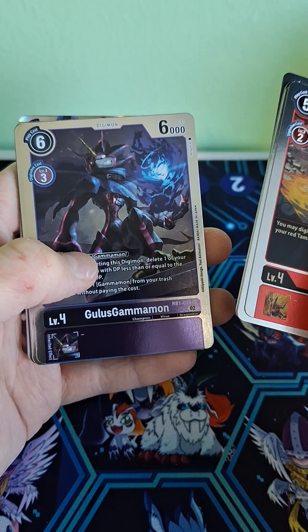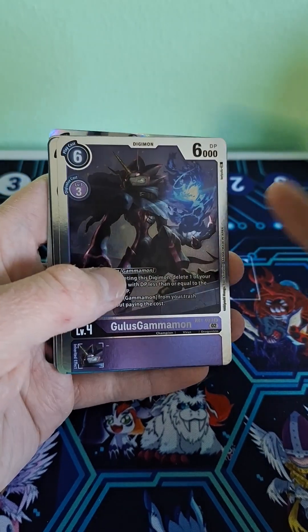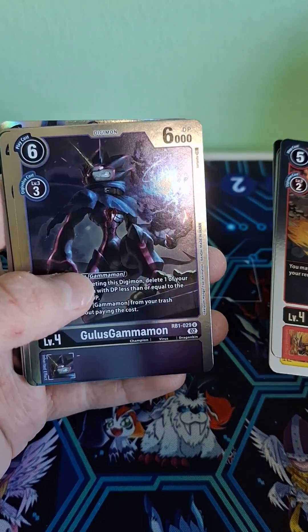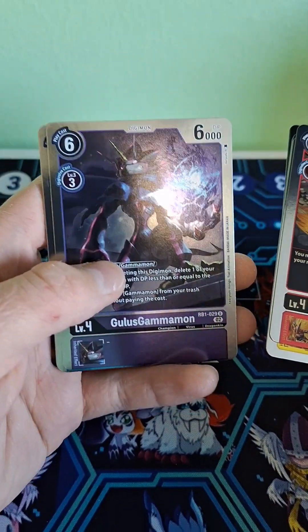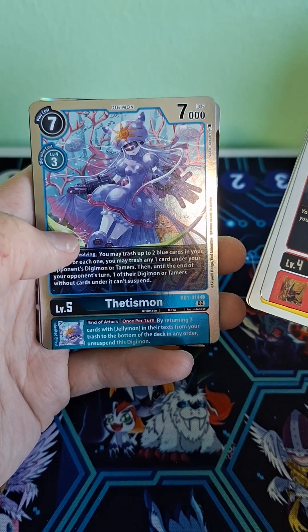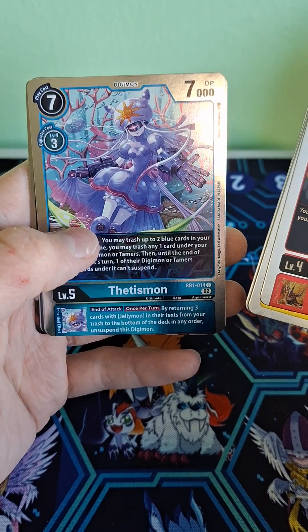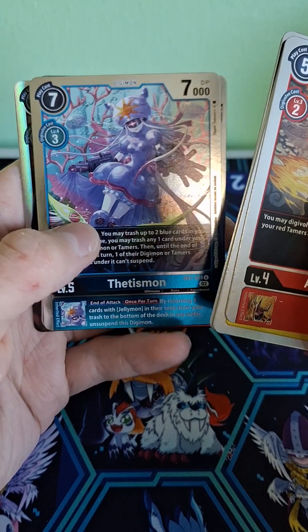Kaiser Nail — it's an option card. Ghoulis Gammon. I've never seen Ghost Game before, but I am looking to watch it some time. Thetismon — I think that evolves from Jellymon. Another Digimon I haven't seen yet.